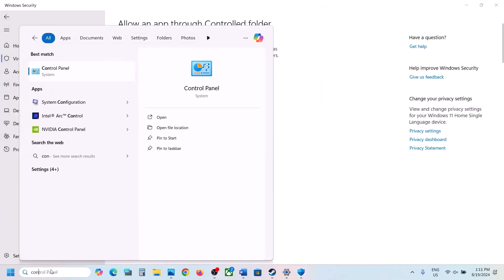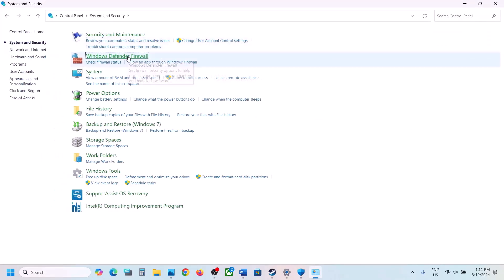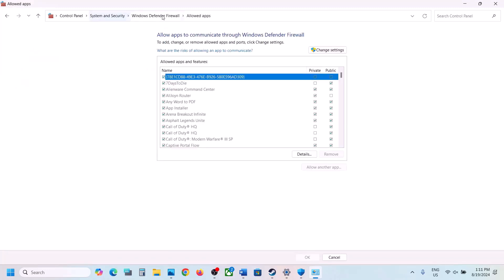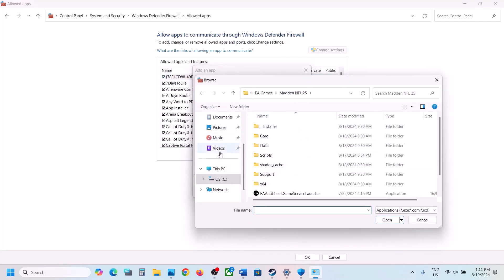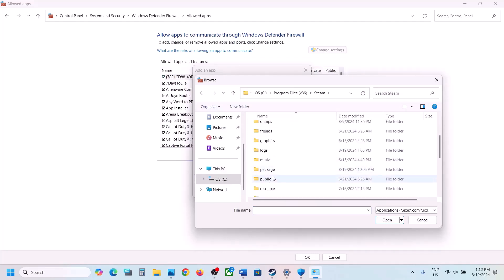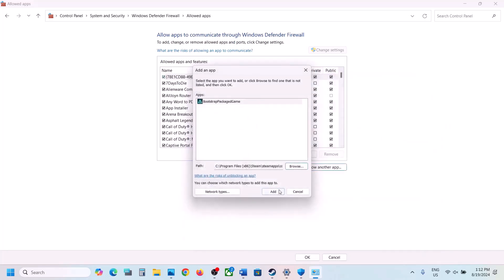Now type in Control Panel in the Windows search box and click on Control Panel. Go to System and Security, then Windows Defender Firewall. Click on Allow an App or Feature Through Windows Defender Firewall. Click on Change Settings at the top, then click on Allow Another App. Click Browse, go to the game installation folder once again, open the game folder, select the exe file, click Open, and then click Add.